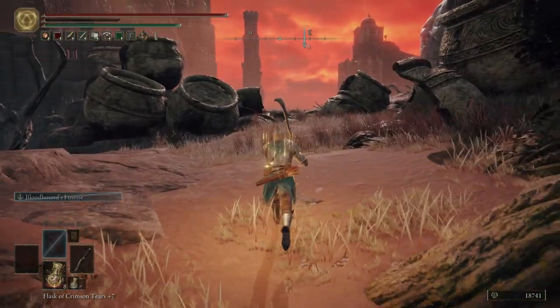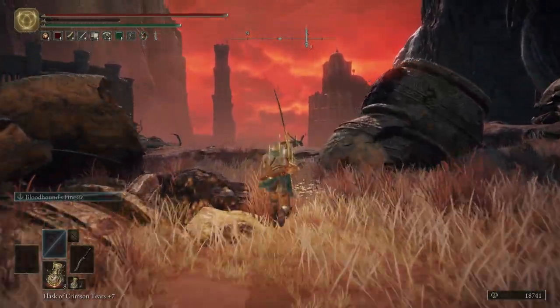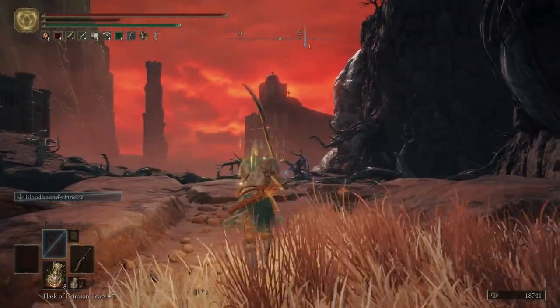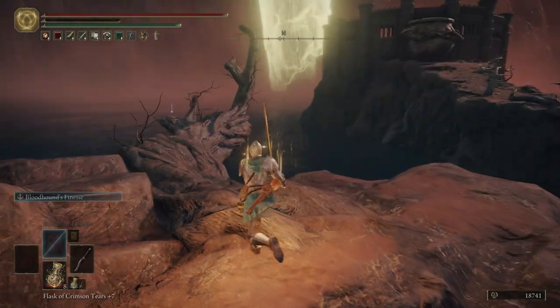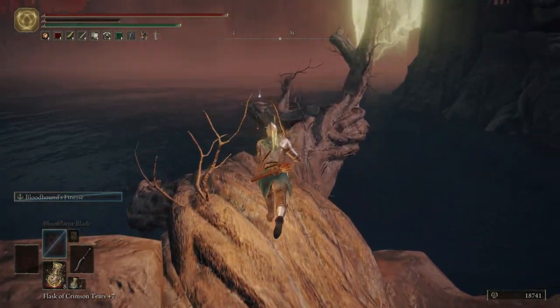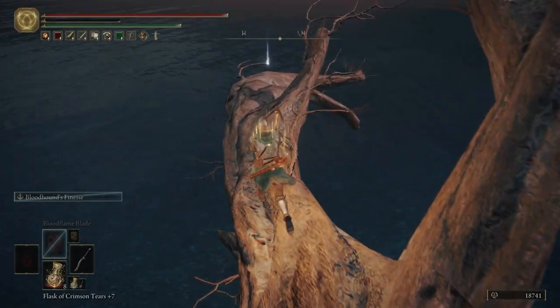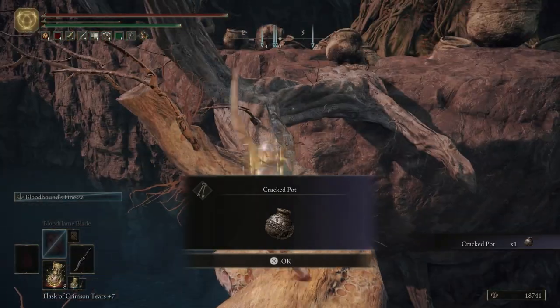We're going to come over here to the northeast. Pretty cool vista, by the way. You can see the Bestial Sanctum over there, and then you can see the Caelid Coliseum — we'll be going over there much, much later into the walkthrough. For now, we're going to go on this branch and grab ourselves a cracked pot.